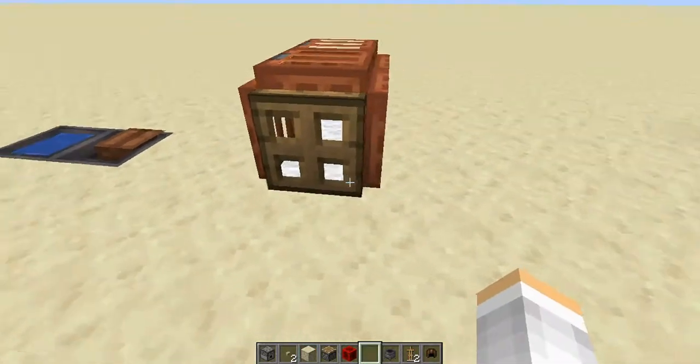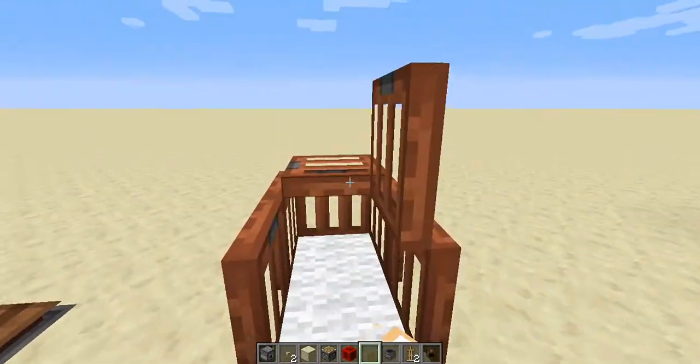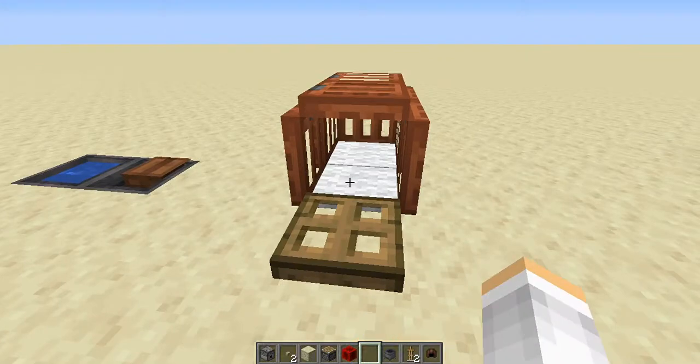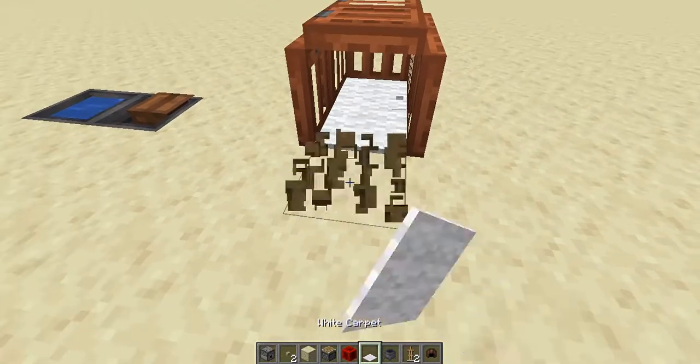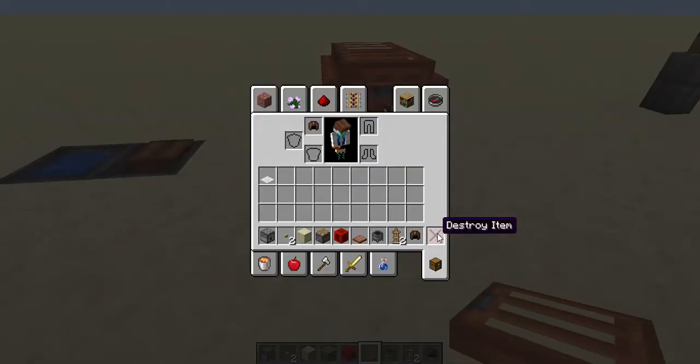Here's this cute dog kennel. You can just use trapdoors — these are all just trapdoors. You can put your dog in there with some carpet. There's no glowstone on there but you can put glowstone if you like. I think that looks best.